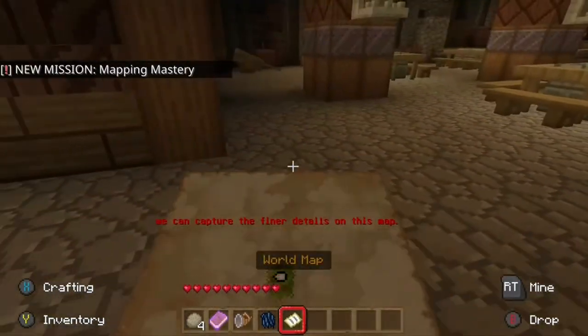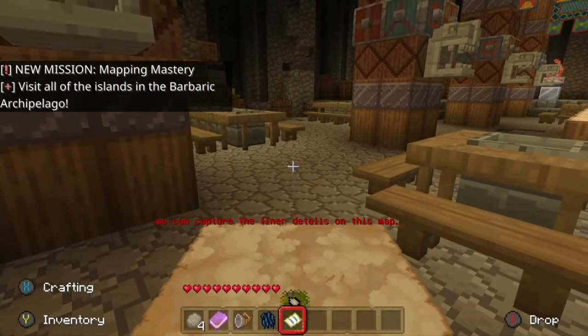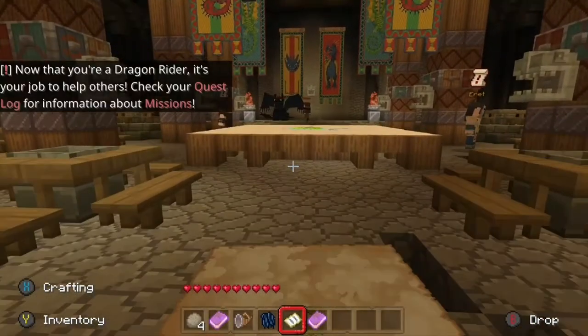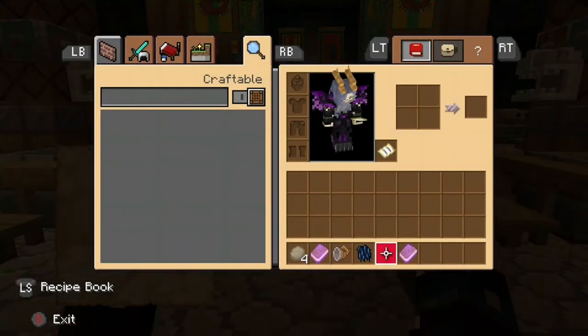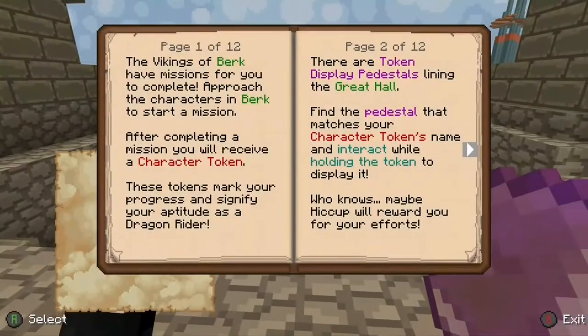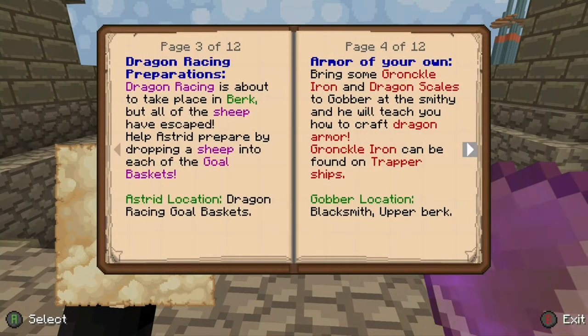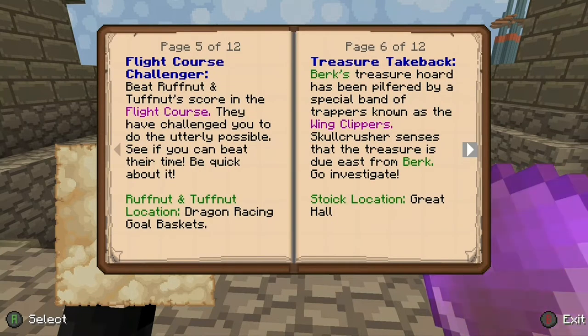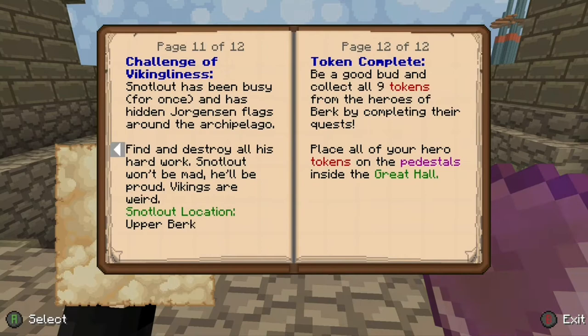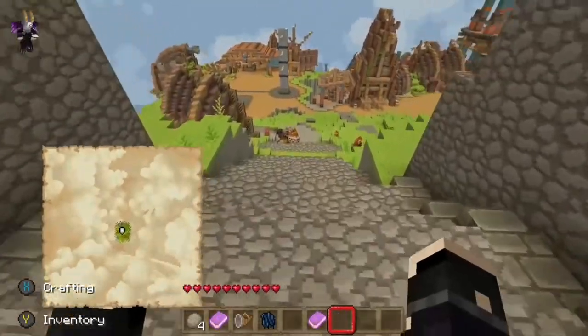So we can fill in the final details on this map — visit all the islands in the Barbaric Archipelago. We put the world map in our hotbar. Let's have a look at the quest log. We've got: dragon racing preparations, armor of your own, flight course challenge, treasure takeback, the trapper threat, dragon nip napper, tongue twister, dragon research, mystery map, mastery challenge of iconicliness, and token complete. Those are all the quests we've got to do.